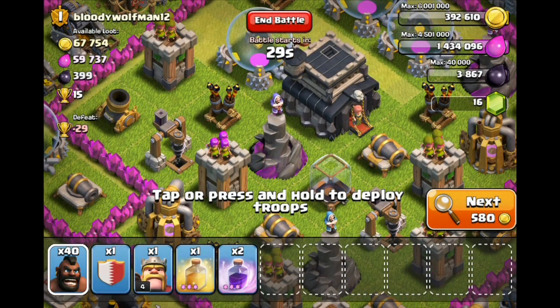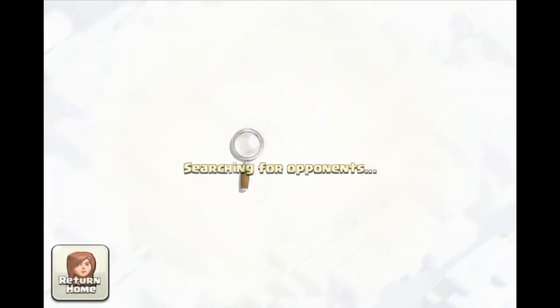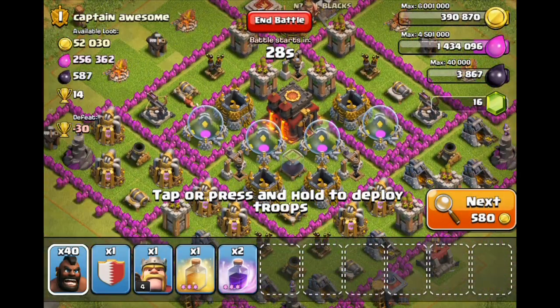I've never done a one unit attack or anything like that, especially not made a video on it. So we'll see how this turns out — I think it could be relatively interesting to see what happens. I'm not even really sure what kind of base I'm looking for. I definitely don't want it to be a fully upgraded Town Hall 9 or 10, because these troops wouldn't fare too well against that. Hopefully we can find maybe a medium level Town Hall 8 that has a pretty good amount of resources we can steal.